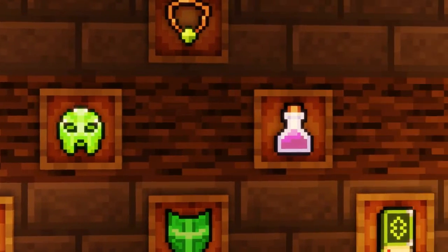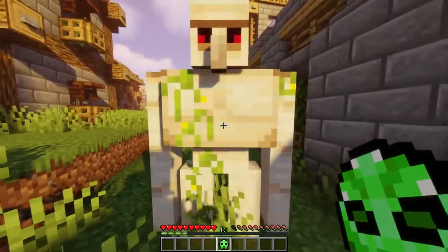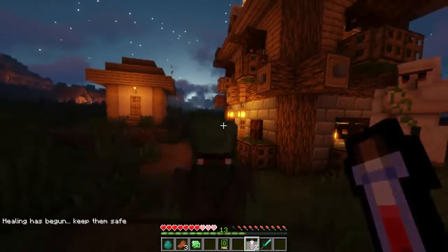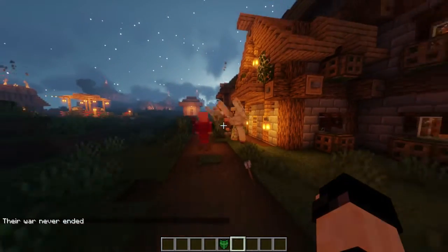Villager Artifacts. This mod adds 12 new items, all having special abilities that are used in villages. A few examples include the Oblivion Stone, which can be used to upgrade iron golems; the War Emblem, which summons pillagers upon use; and the Acre of Virtue, which erases villagers' memories of crimes you've committed and raises your reputation, giving you better trades.